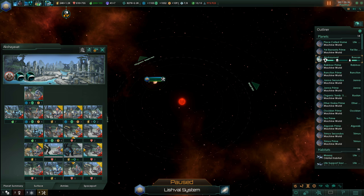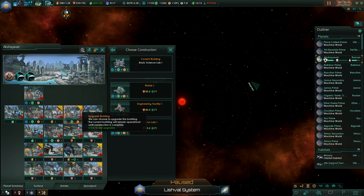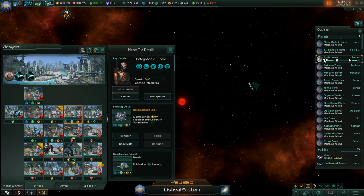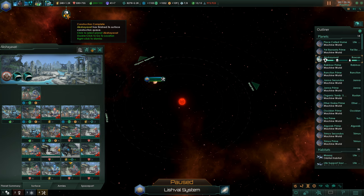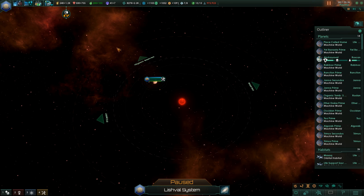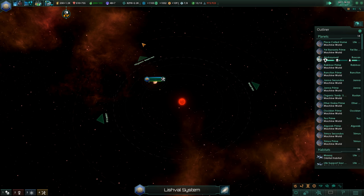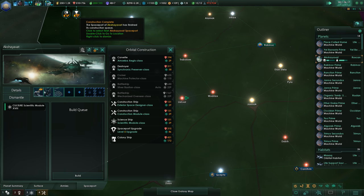We'll upgrade everything — anything and everything here. We could build here, what should we do? Maybe a biolab. We need even more influence, or at least we want more influence but we cannot get it. We need to save up for the ring world, so we can go for something very great there.